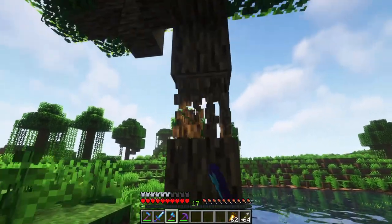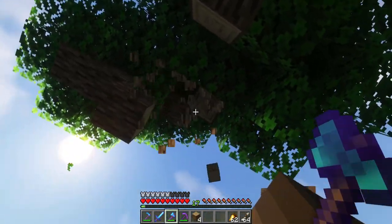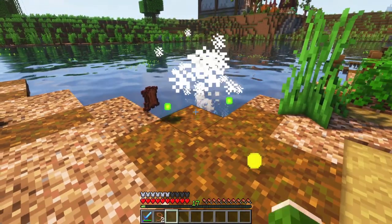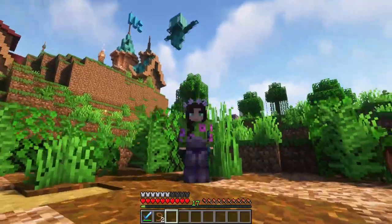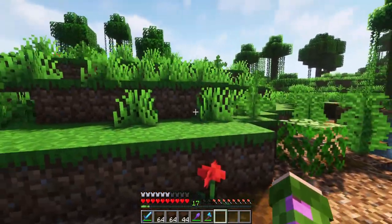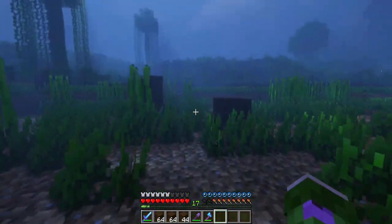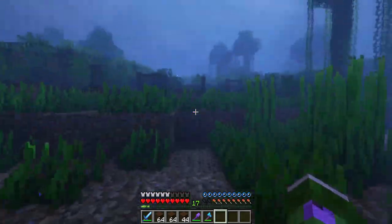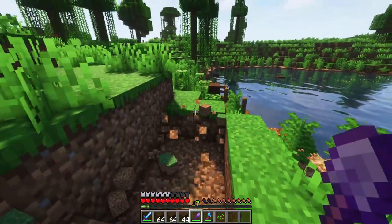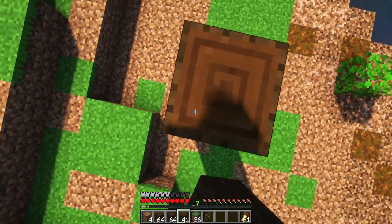First thing, let's just get rid of this tree — it's exactly in the way of the house. Let's just chop it down and get all the free wood so I can use it in the build. So I marked out the corners of the house — basically it's going to start here on the shore and then stretch out into the water itself, which is going to look really cool. I also need to remove some of this mountain here because the house is going to start right there.